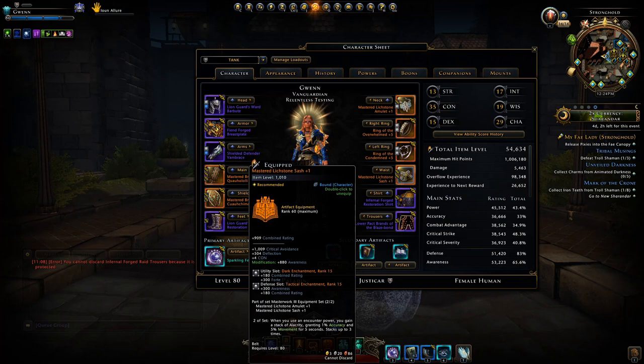As for the actual set bonus on these masterwork sets, unfortunately they're pretty abysmal, only giving you accuracy and some movement speed. It would give a bit more aggro as a tank and a tiny bit more damage as a DPS from that accuracy, but it can only stack three times so it's not that great.